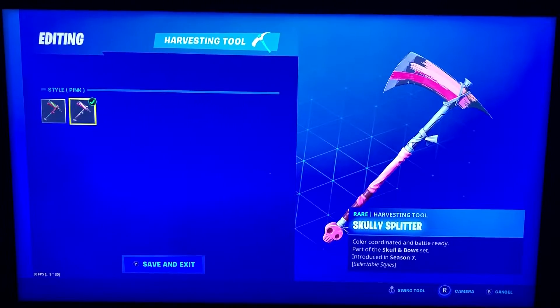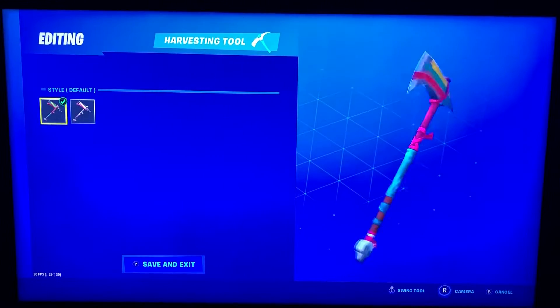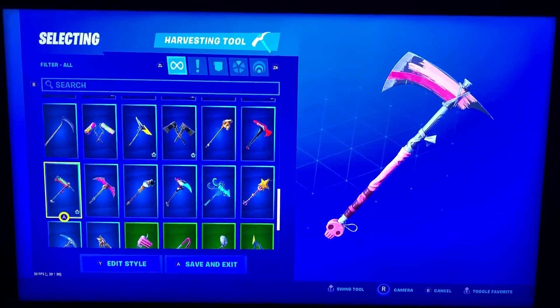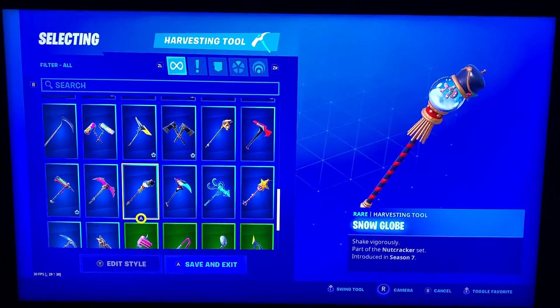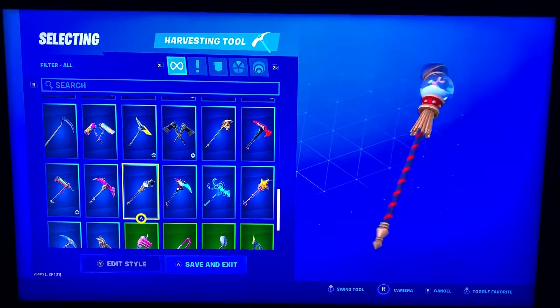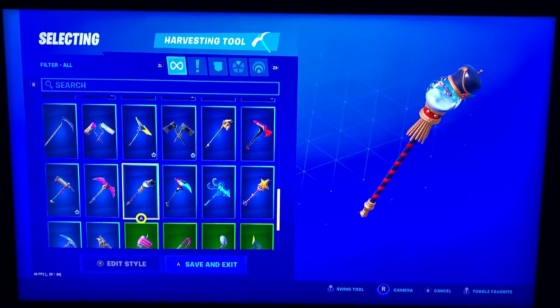Scully Splitter — a couple options on this one for the skin Scully. This is Default and then the pink one for Pink Scully. Snake Bite — this goes really well with a lot of pink skins, and it's got a really cool sound. And then we got Snow Globe, which goes with Slushy Soldier and Slushy Junior. There's a little Gingerbread Man floating around in that Snow Globe.